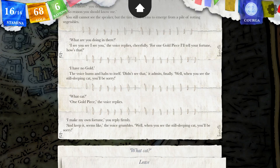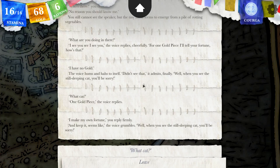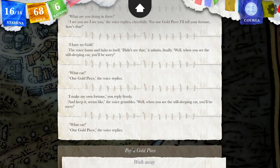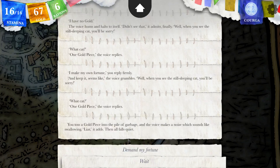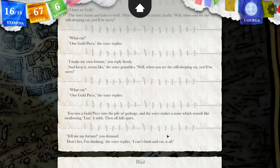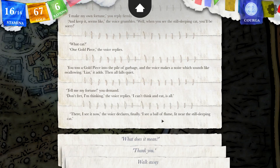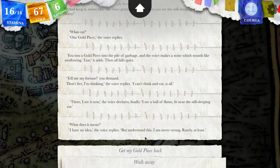I will be sorry. But I've talked to the sham — that's not the still sleeping cat. I wonder — it's the jaguar, right? I'm going to pay. You toss a gold piece into the pile of garbage and the voice makes a noise which sounds like swallowing. Liar, it adds, then all falls quiet. Liar — because I said I didn't have gold. Well, let's demand my fortune. Tell me my fortune, you demand. Don't fret, I'm thinking, the voice replies — I can't think and eat at the same time. There, I see it now, the voice declares finally. I see a ball of flame lit near the still sleeping cat. It's the serpent — the sun serpent? I have no idea, the voice replies, but understand this: I am never wrong. Rarely at least.